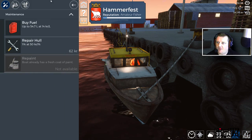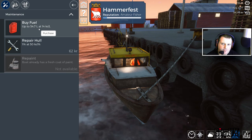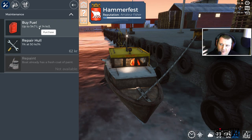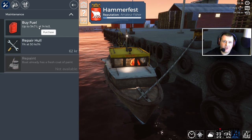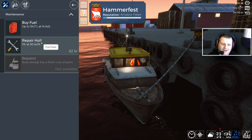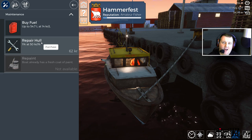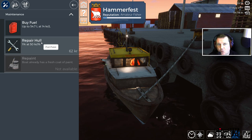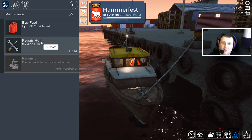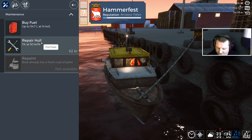68,000 kroner in total and we've got 54,000 left in the bank. So what we need to do now is go to the dock and have a little look. On ports, I keep seeing indications that unlocking new ports and building up your reputation there has fringe benefits, but I'm not entirely sure what those are. I'm noting this as a reminder to ask the devs what that means exactly.